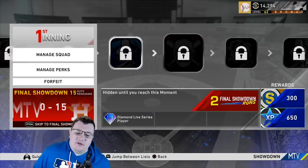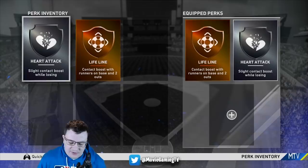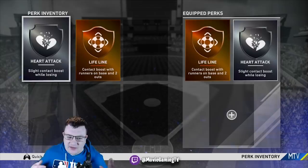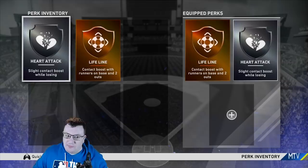Just be patient, hit as well as you can, and use good perks. I would use all hitting perks — there's one called 'Inner Peace' where the guy is almost meditating in the picture, that's the one I like most. There's also one for zero-to-one or one-to-one counts — an early in the count boost I like too, because I'm trying to do this quick and if it's a pretty good pitch in showdown I'm probably swinging.